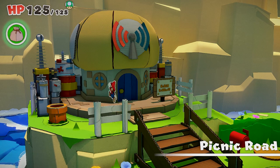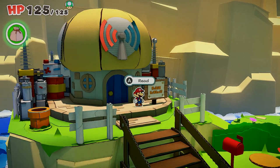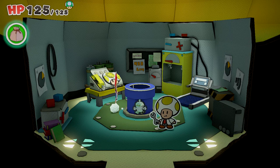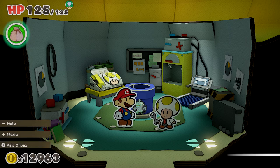Last ones are at the sensor lab. You need to clear the red streamer before you can get there. When it's open, smack behind the sign to free the toad there. Lastly, enter the sensor lab and hit the fax machine to reveal the last toad. If you liked what you saw and got what you needed, like, comment, subscribe. See you guys in the next video. Later, Gators.